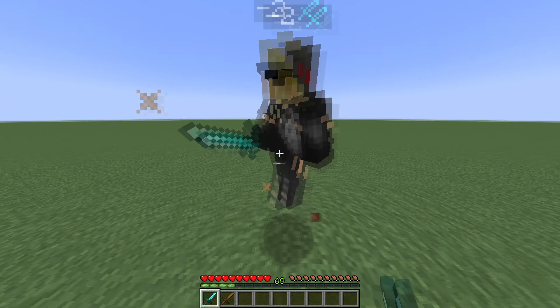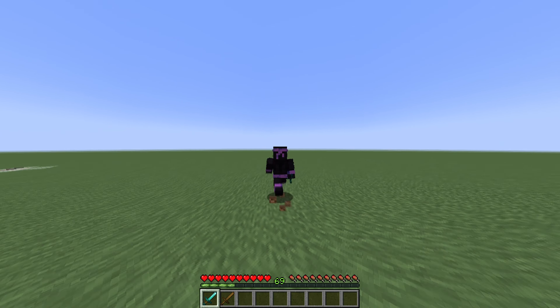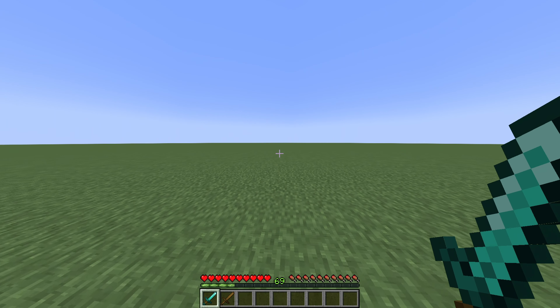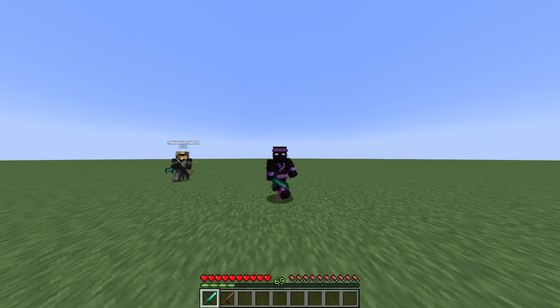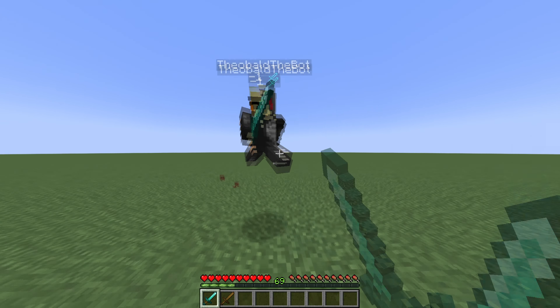Even with Quake Pro, I can't even see where I'm aiming properly. Something really simple that I like to do is S-tapping. Basically, as I'm holding W, I can hold S or just tap it at the same time. As you can see, I'm just stopping my sprint.